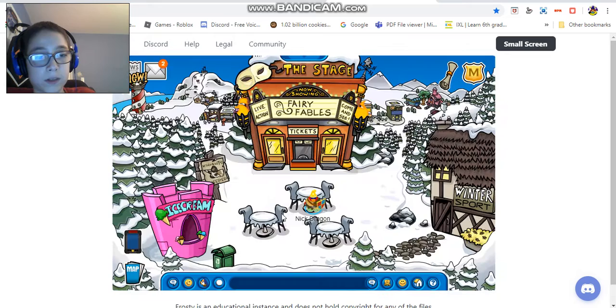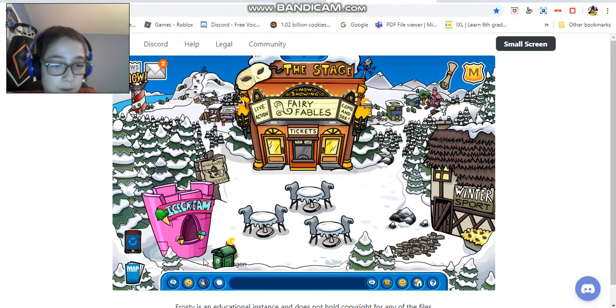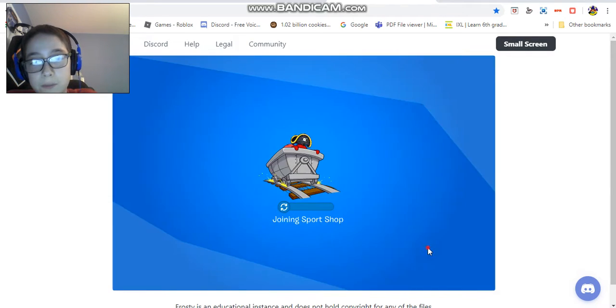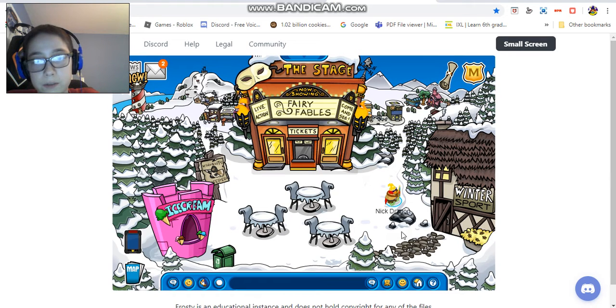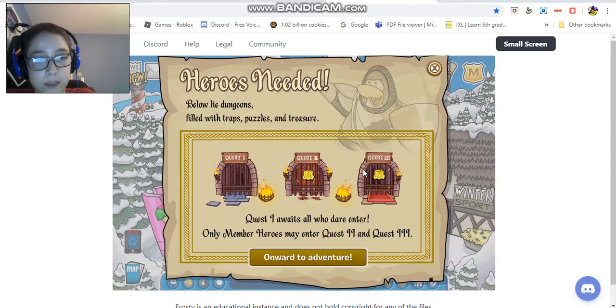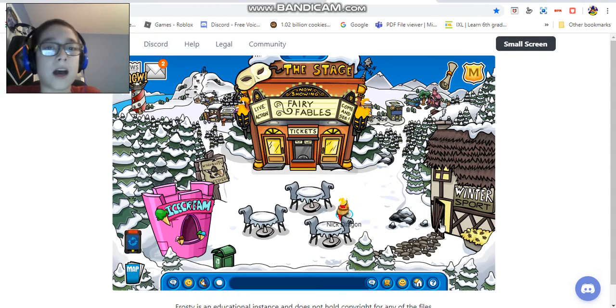There's also this ice cream thing made into a medieval shape - like a real medieval-shaped ice cream store. There's a trash can, some tables, and also the sports shop which looks like a barn with hay and stuff. You can actually see the whole island in the background - the town, the plaza, the mine shack, the beach, the ski village, and the ski hills. The stage is literally right in the middle.